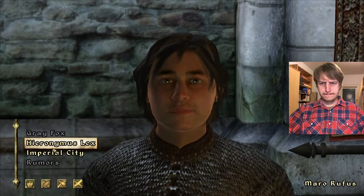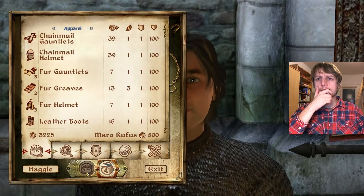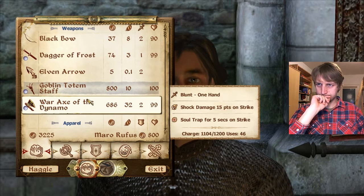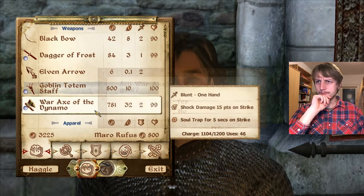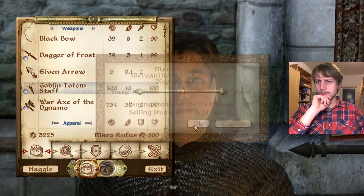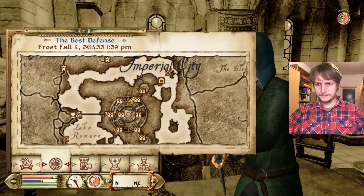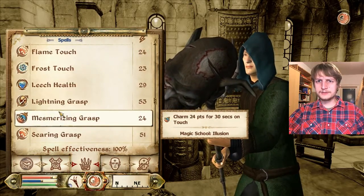Alright, let me sell you something. An Axe of the Dynamo — yes, take it. Can we haggle a bit more? Just trying to drive me out of business! Thank you for your patronage. You know what, Maro — let me try something: Captivate, Mesmerizing Touch.